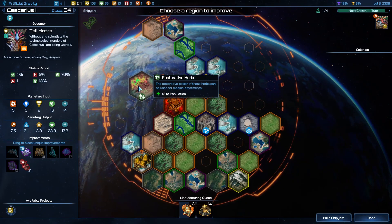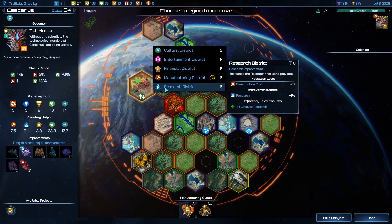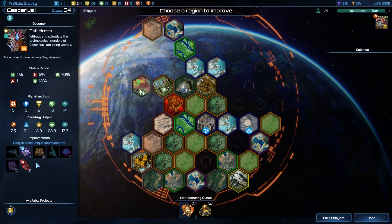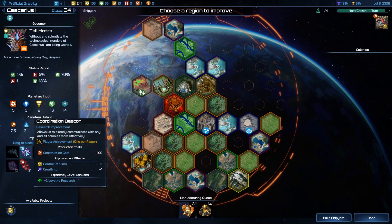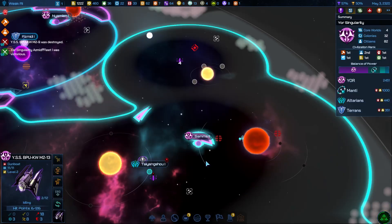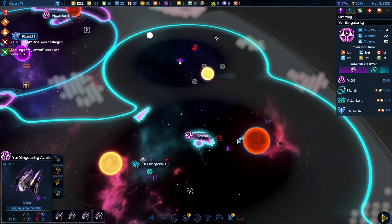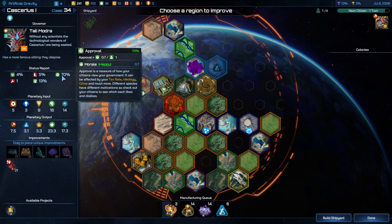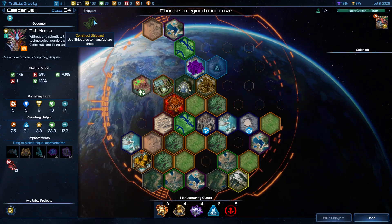By contrast, the new core world system works a lot better. You don't have to babysit every backwater planet you inevitably gain control of — you only have to directly manage the core worlds where you choose to install governors. Less desirable planets remain as colonies and feed their resources to the closest core. There's still a lot of maintenance and busy work in running an empire, but this is a good change to streamline it somewhat.